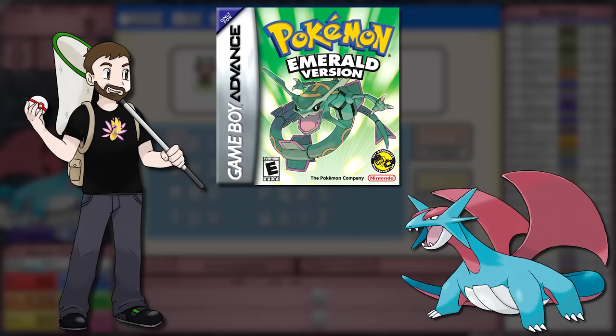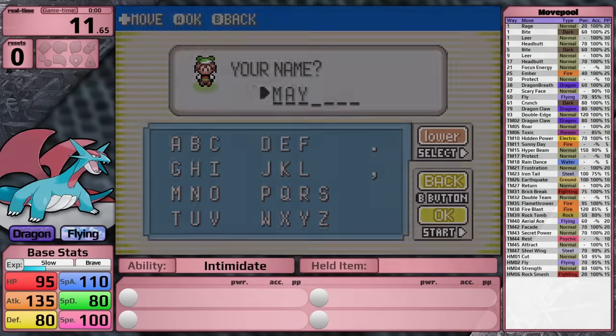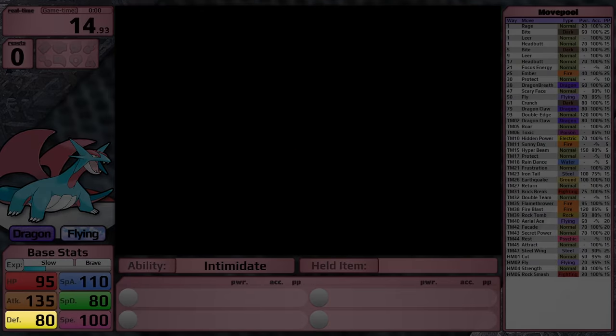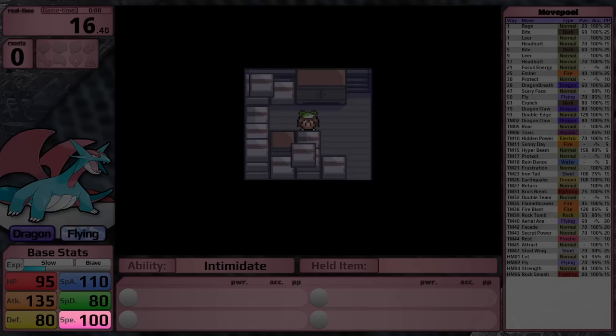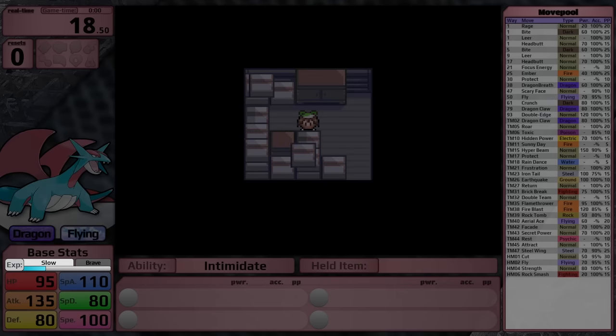Playthrough rules can be found in the description if you're new to my content. Salamence has incredible base stats: 95 HP, 135 Attack, 80 Defense and Special Defense, 110 Special Attack, and 100 Speed. Like all other pseudo-legendaries, this thing has a slow growth rate, but I'm sure it can make up for it with its move pool.